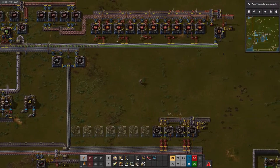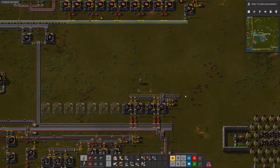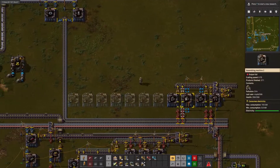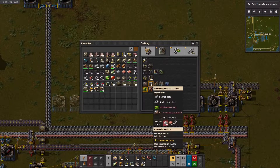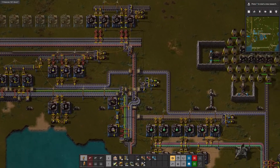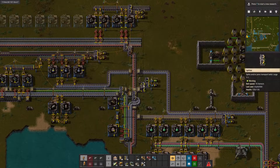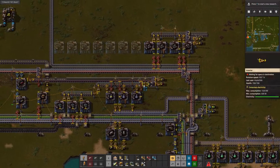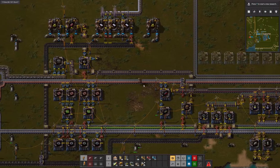We're going to want to combine it with the extra Red Circuits here. And we need the engines here. We're missing seven more assemblers, so we need green circuits and maybe some iron. Let's go see what's in here — we are still missing iron. So let's get iron out of one of our buffers.